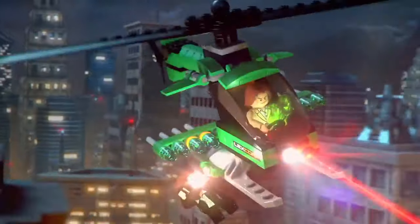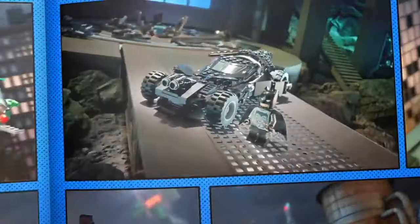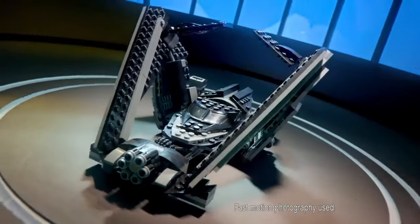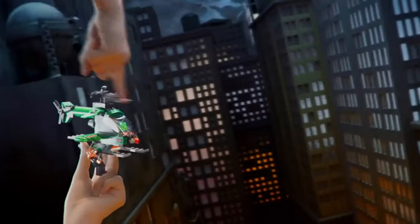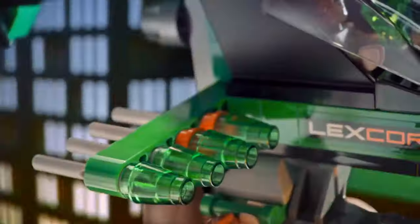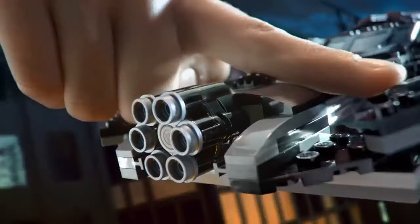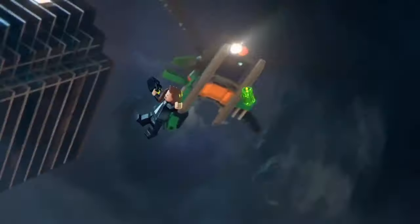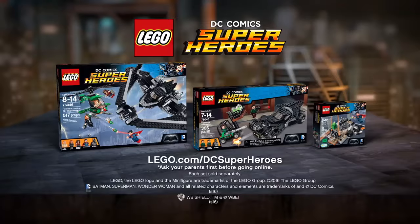New LEGO DC Comics superhero sets. Lex Luthor has stolen the Kryptonite, but our heroes are in pursuit. You can build the Batwing to help get it back. Load Batman and head to the sky. Watch out! Batman's here — fire the stud shooter. Great shot! Nice save, Superman. You can build something super with the all-new LEGO DC Comics superhero sets. Each set sold separately.